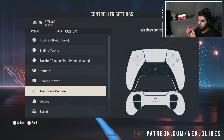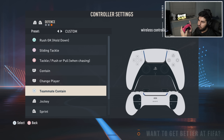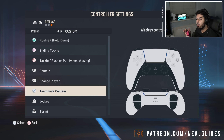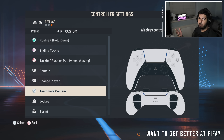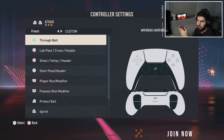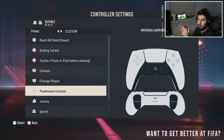Most players naturally hold the controller one way - technically holding it another way is better. It's difficult to use index fingers to hold the teammate contain button. The best way is holding it so your left finger is already near the switch button. What I do is let go of the running jockey, press R1, then go back. Normally I keep my hands on those two buttons and flick with the right analog stick to switch player - that's how I defend.